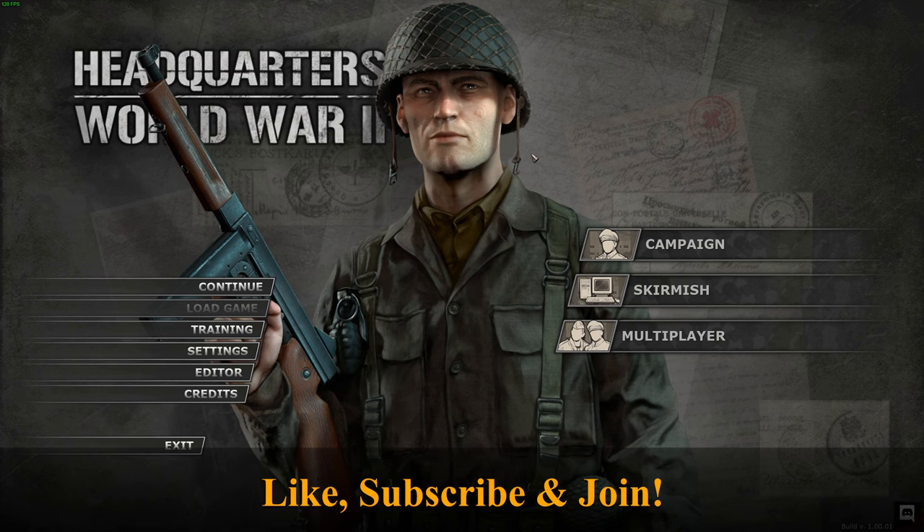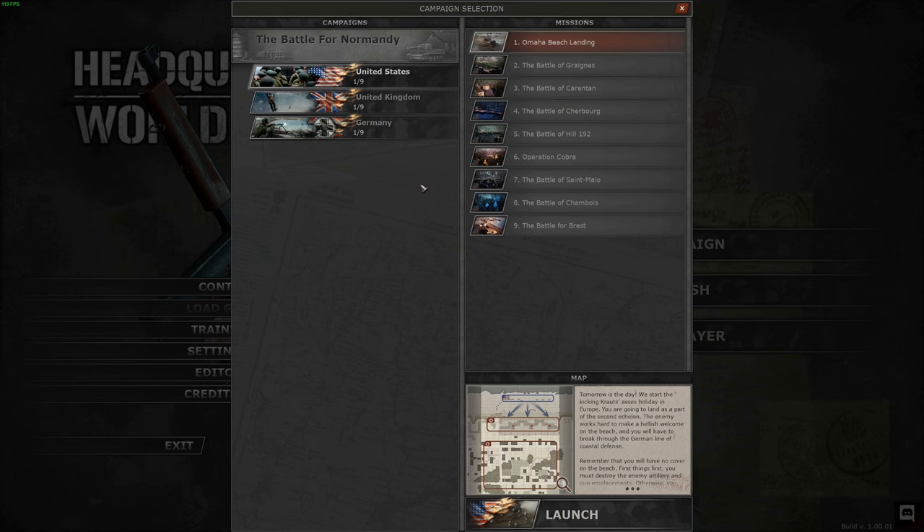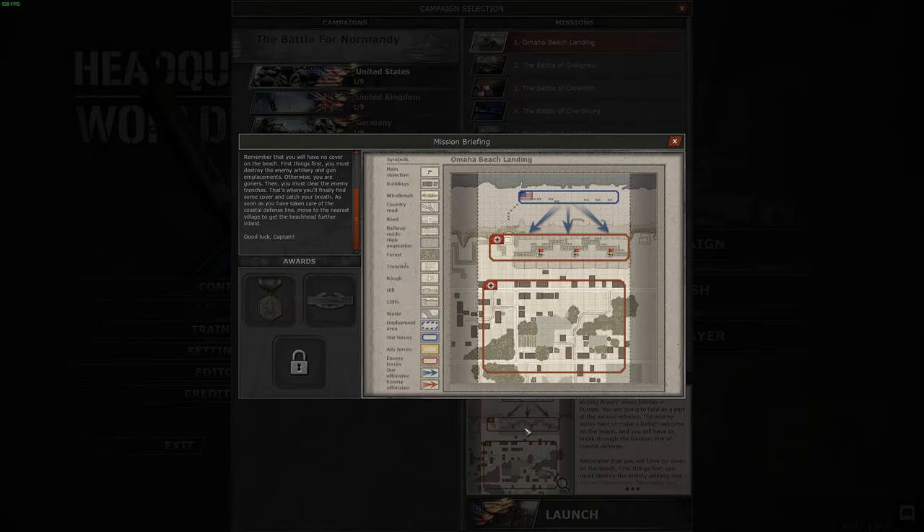Please leave your feedback in the comments below and let me know if you enjoy the game. We're going to be jumping into a standard normal campaign, playing as the United States. Every faction has nine missions — United States, United Kingdom, and Germany. There might be DLCs, who knows. This game is published by Slitherine. Without further ado, we're going to jump into the Omaha Beach landing.